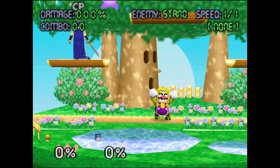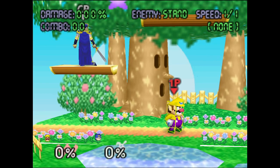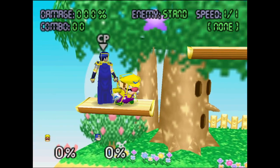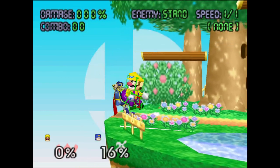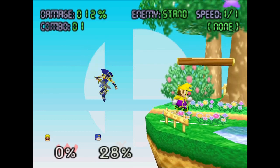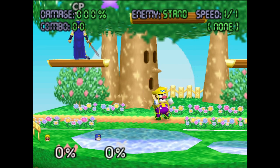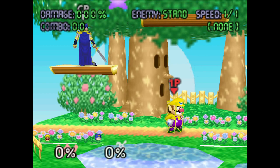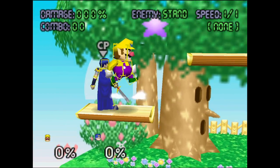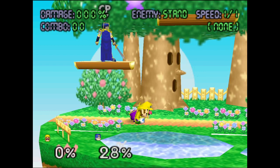Up tilt: startup decreased from 9 to 7 frames so it comes out faster, active frames decreased from 20 to 14, total duration decreased by 2 frames, and hitbox size and placement adjusted. Overall buff — it comes out faster, the hitbox is better, and the animation doesn't last as long. Down tilt: hitbox moved forward to match hand position, giving a little more range. It's also no longer allowed to reverse hit.